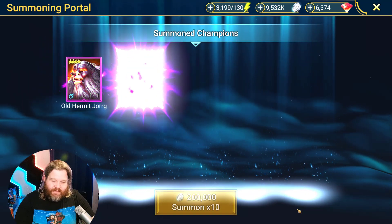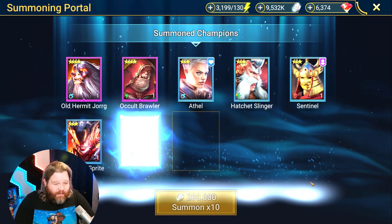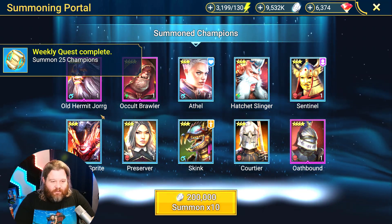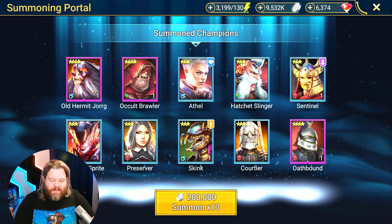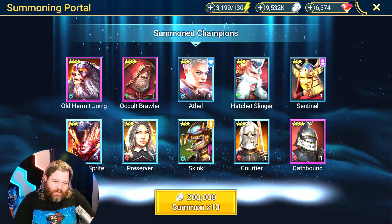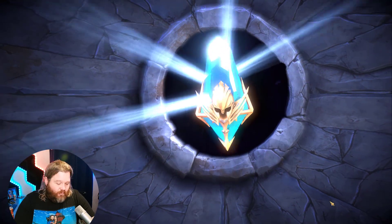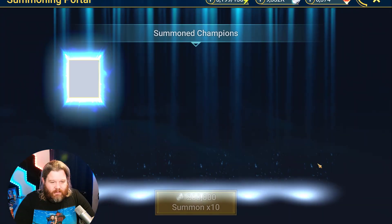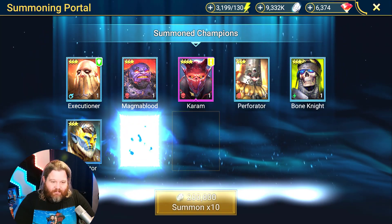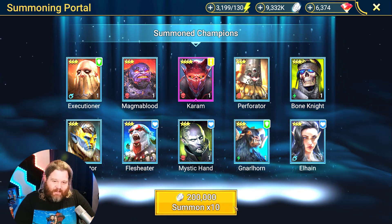There's a nice tax session — probably gonna get mostly tax sessions. I'm nowhere near on the mercy for any of this stuff, so probably the closest on void. Old Hermit York, really cool champion especially if you're free to play and you need a reviver. Occult Brawler — great for clan boss. Oath Bound is actually a pretty decent control champ. Karam — they just did some updates on him, hopefully he's a little bit better but I'm not expecting much.